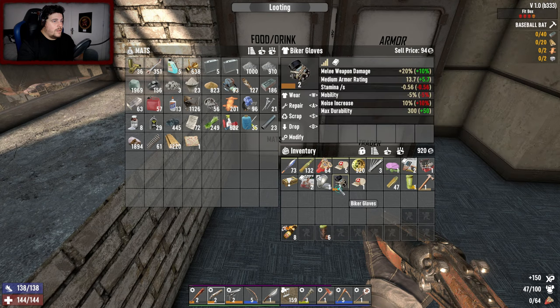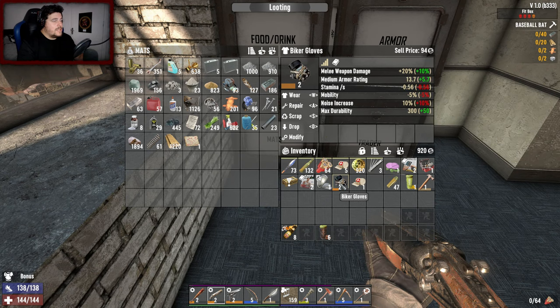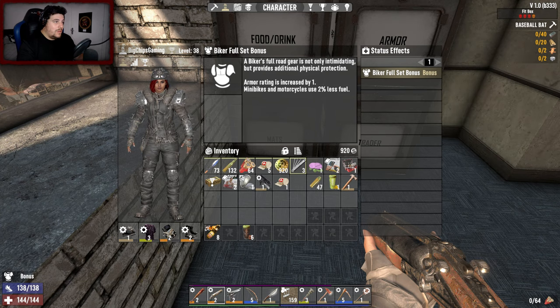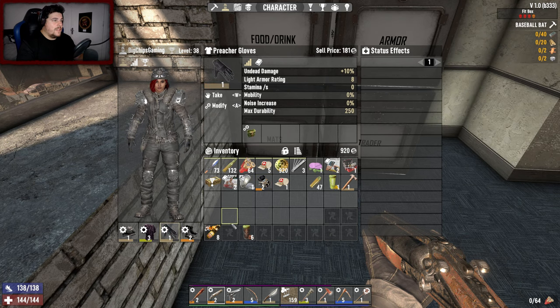Let's read these biker gloves. They give undead damage and melee weapon damage. The biker full set bonus: a biker's full road gear is not only intimidating but provides additional physical protection — armor rating increased by one percent, and mini bikes and motorcycles use two percent less fuel. I want undead damage because it's marginally better than melee weapon damage — undead damage ranges across guns as well.